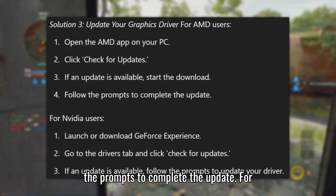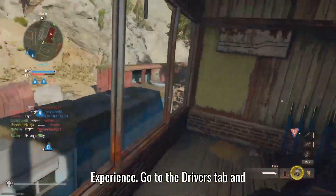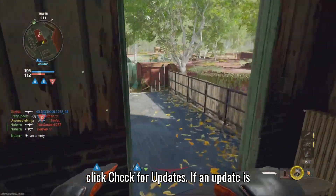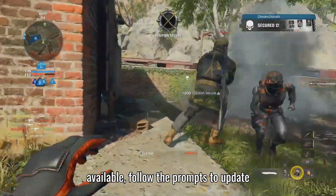Follow the prompts to complete the update. For NVIDIA users, launch or download GeForce Experience, go to the Drivers tab, and click Check for Updates. If an update is available, follow the prompts to update your driver.